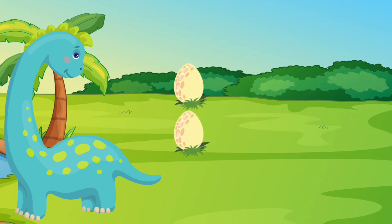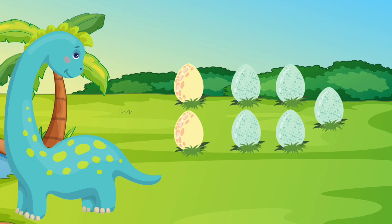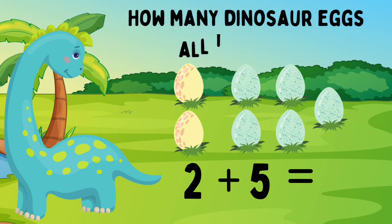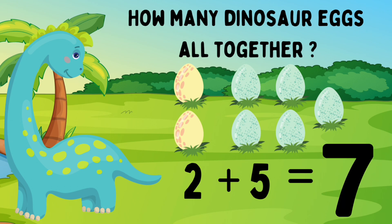Dino has two yellow eggs. She also has five blue eggs. Two yellow eggs plus five blue eggs. Can we help Dino count? One, two, three, four, five, six, seven. Great job! You helped Dino count her seven eggs. Two eggs plus five eggs equals seven eggs.